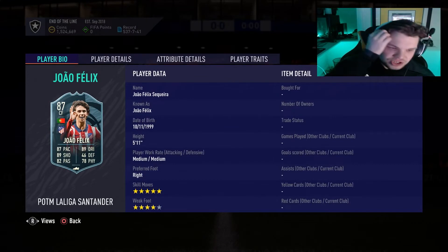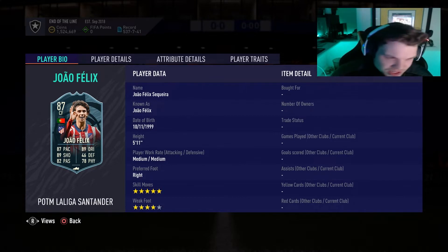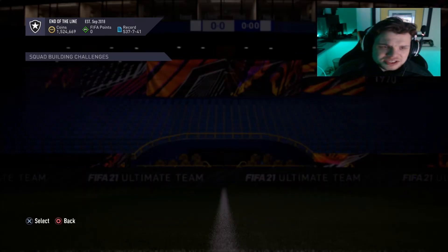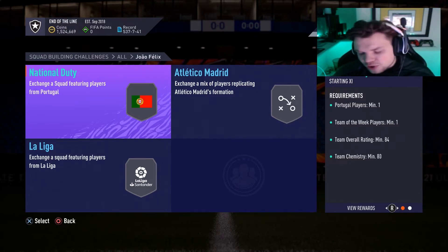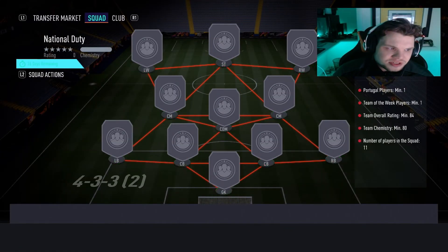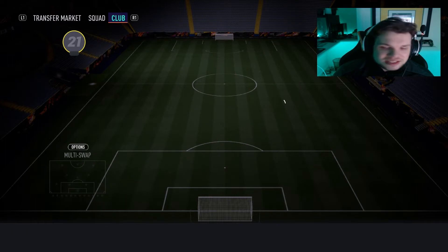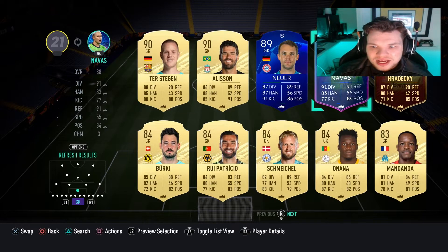Let's quickly talk about the Gelredes card. It's 87 pace, 89 shooting, 82 passing, 89 dribbling, 78 physical, 5 foot 11, medium-medium work rates, 5-star skill moves, 4-star weak foot. I think it should be a really fun card to use especially on Weekend League. I'll talk more about my current predicament in the highlights, but when it comes to players who play as much as I do, watch the highlights to see the thought process of being a pro player.